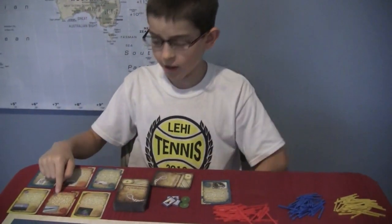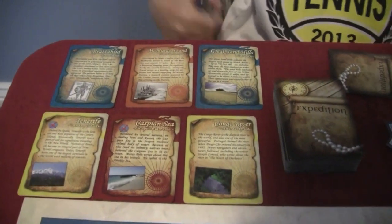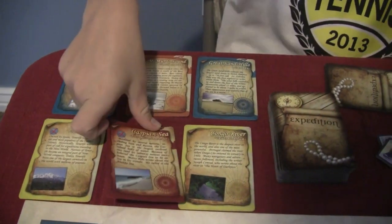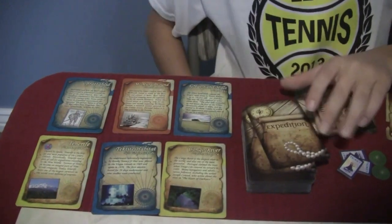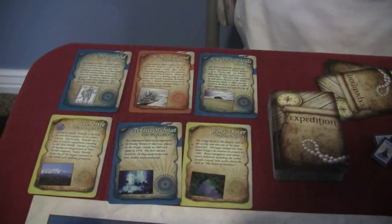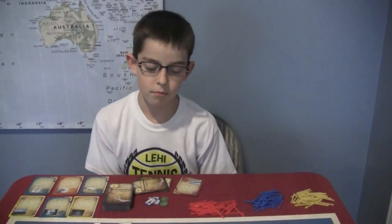Except I just got a point from public destinations. Oh, you scored already? Yeah. What are these over here? These are public destinations — anybody can complete them. There are six that are always face up, and if you complete one, you take it and get a point. So it's good to keep an eye on what areas are public and what's in your hand to score more points. And then your turn is done and it moves on to the next player.